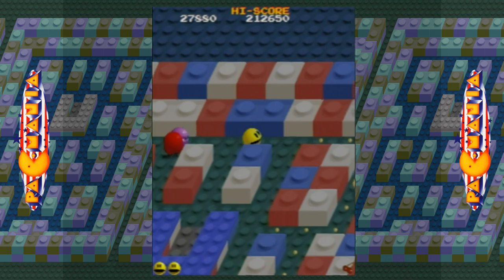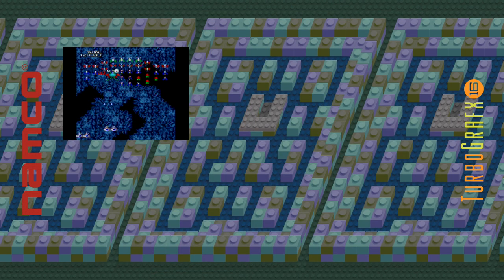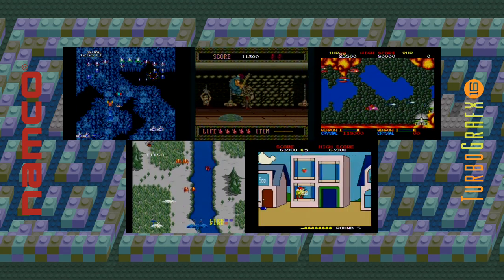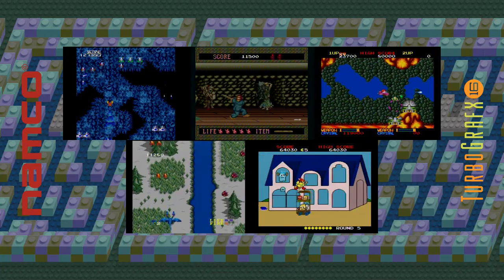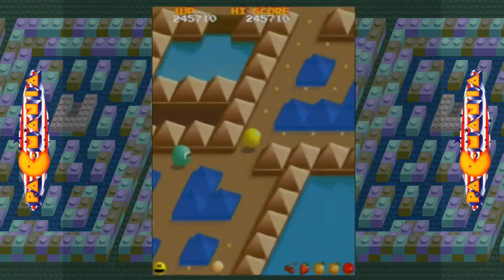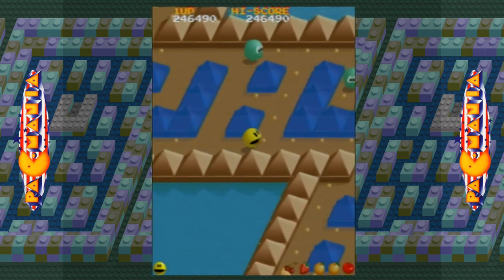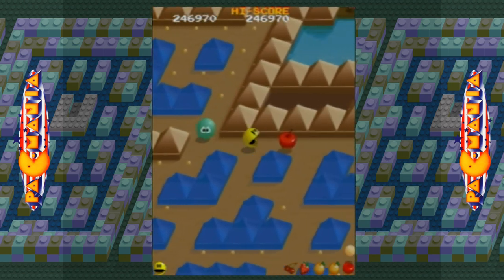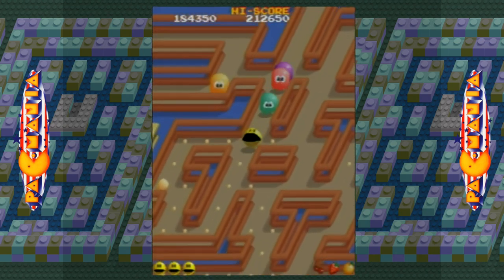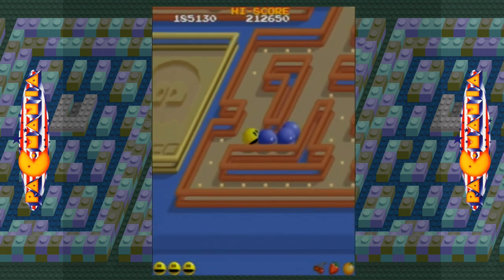Namco arcade games were prominent on the TurboGrafx and PC Engine, with titles like Galaga '88/90, Splatterhouse, Ordyne, Dragon Spirit, and Pac-Land — many of these ports were excellent conversions. TurboChip would have been the format for Pac-Mania. The TurboGrafx was one of the few consoles of its era, including handhelds, that did not receive any Pac-Man maze titles, so it would have been a welcome addition. The jumping mechanic would appeal to casual players, allowing for longer sessions on a single credit compared to older Pac-Man titles.